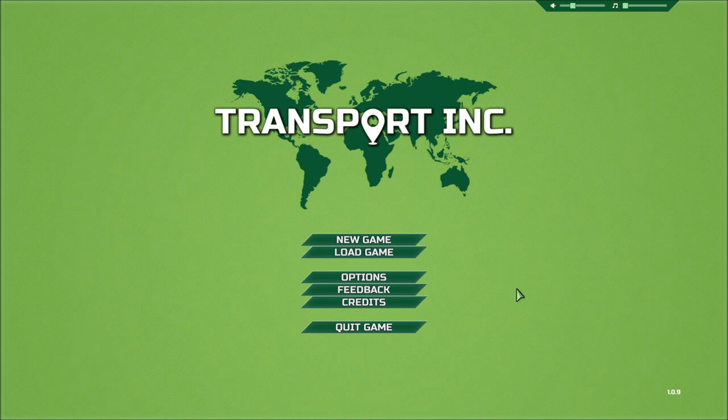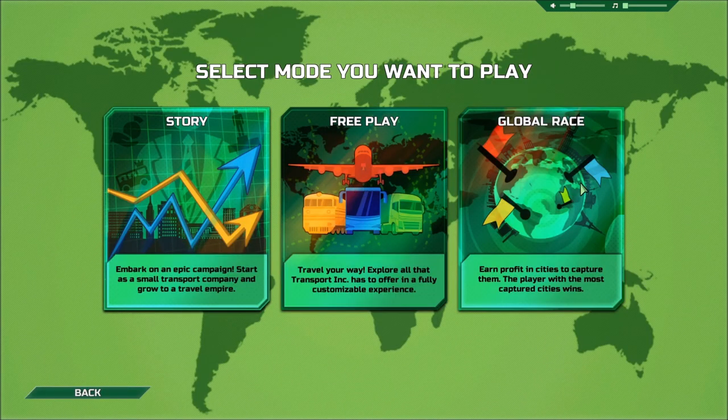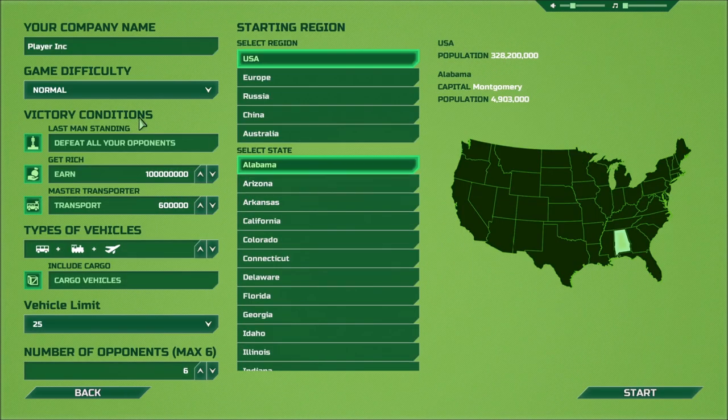We can take everything we learned in our initial playthrough and make an even better restart. We're still going to do free play — they do have a new mode called Global Race which opens up even more competition with the AI, and we may get into that in the future. We're going to rename to Knee Pit Transport. Game difficulty is not going to matter — we're going to turn off all the victory conditions. Cargo vehicles, definitely yes, all three types. Vehicle limit, unlimited — though it does say you may experience lag, which we already have.